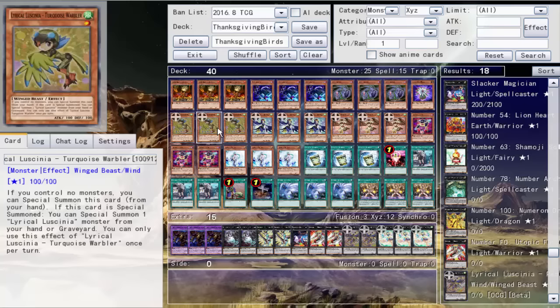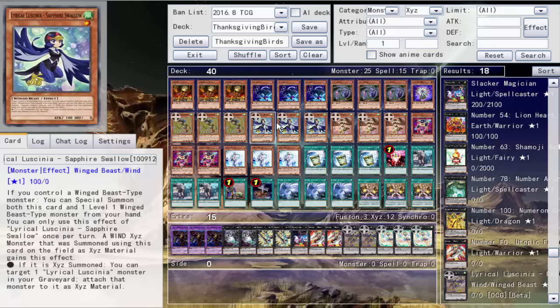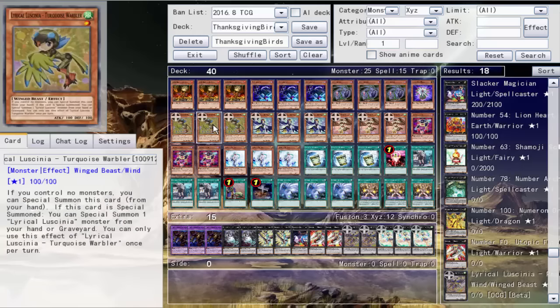So the Lunacea — this particular one, Turquoise Warbler, I'm just going to call it Turquoise. Basically they all have the clause: if you control a Wind-type monster, you can special summon this card from your hand. This particular one, if this card is special summoned, special summons one Lyrical Lunacea monster from your hand or graveyard. You can only use that effect once per turn. So basically it summons and grows out additional stuff.